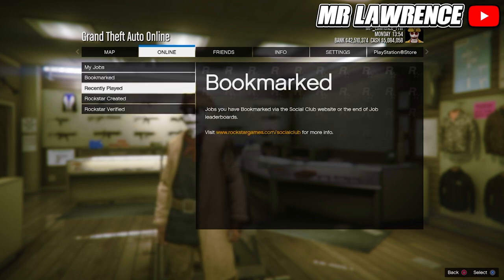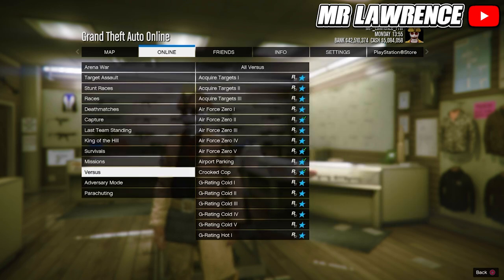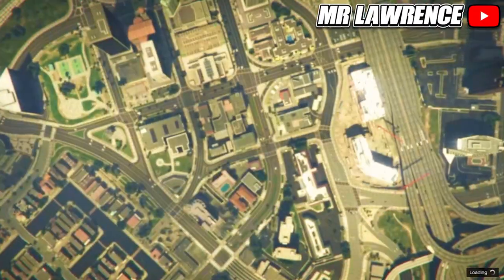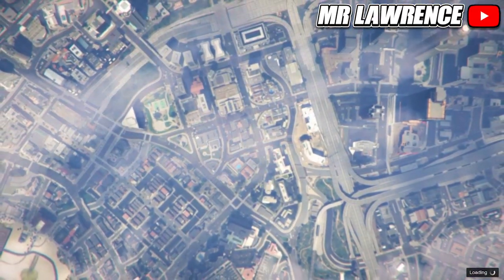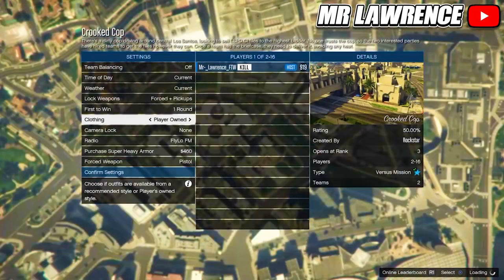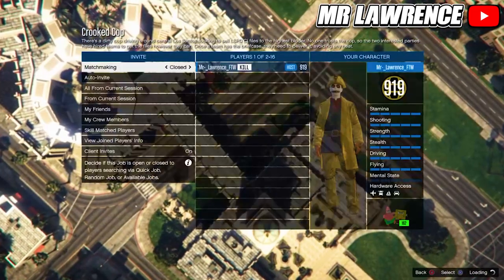From here, open your pause menu, go to online jobs, play job, Rockstar created, scroll down to races, and start Crooks Cup. Now change the clothing to player owned, invite your friend or a random player, and start the mission.